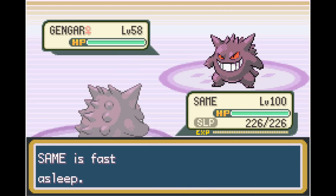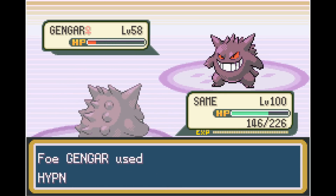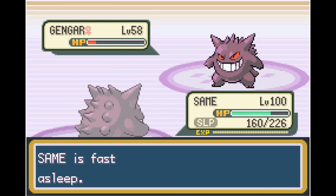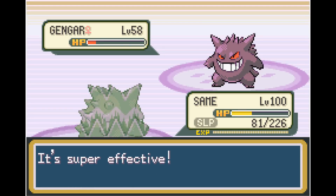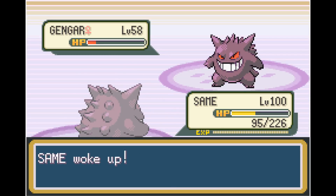Last out is Gengar at level 58, who somehow hits us with Hypnosis and then Shadow Ball — despite us having five Double Team setups. As we're about to finish off Gengar, we get put to sleep with another Hypnosis. Gengar keeps going for Shadow Ball, which could do a ton of damage. Unfortunately it does hit us, doing a ton of damage and dropping our Special Defense. But luckily Gengar misses its next Shadow Ball, we wake up this turn, and finish it off with one more Struggle.